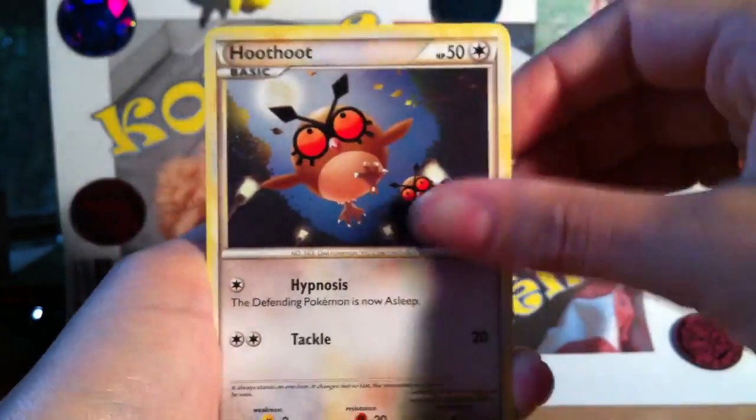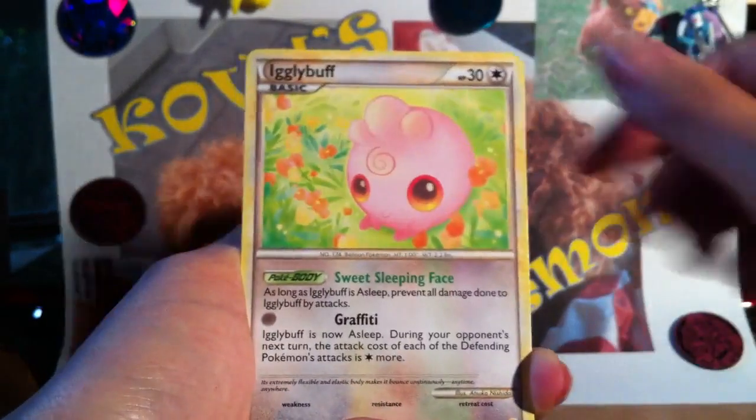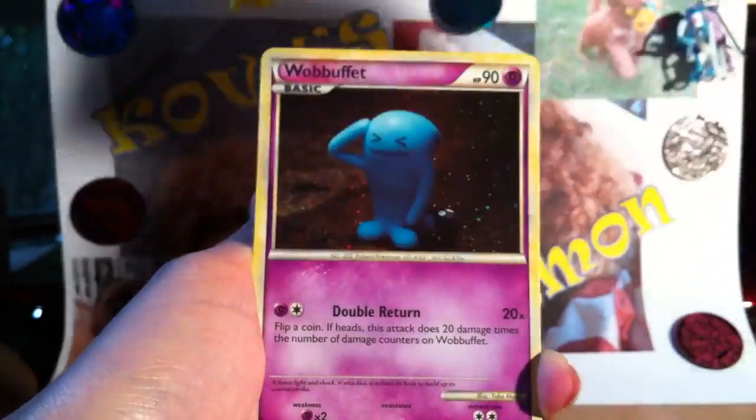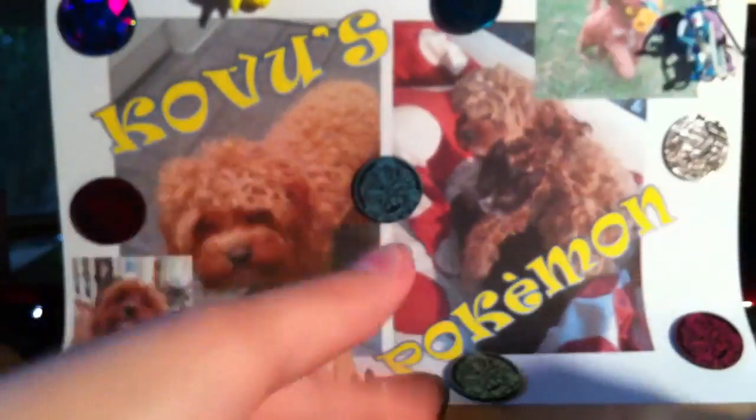Alright, we've got Pikachu, Caterpie, Hoothoot, Snubbull, Meowth, Pokegear Trainer, Metapod, Igglybuff. My reverse is Quilava. And my rare is a Wobbuffet, which is good — I needed that, I only had it in reverse.